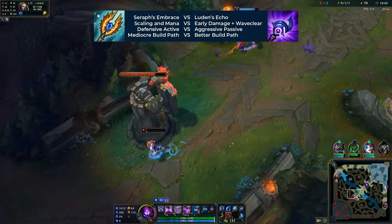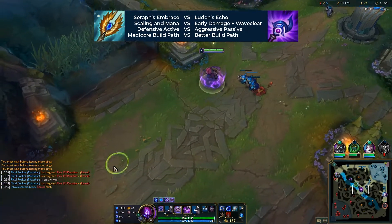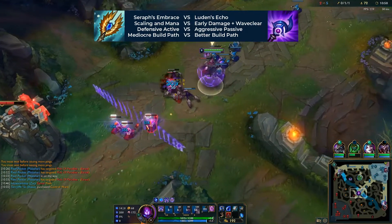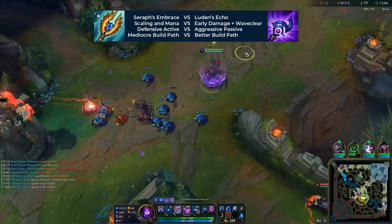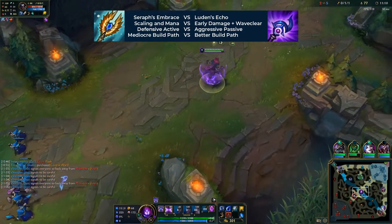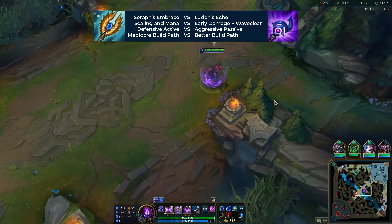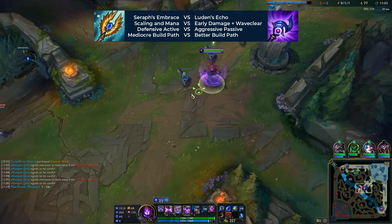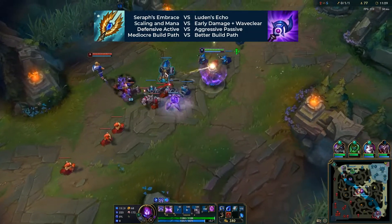If you're going against someone who will outscale you — like Kassadin — you need Luden's Echo to get ahead early and grab every advantage you can. Seraph's works really well with Gathering Storm, and Luden's works really well with Scorch. You unlock all of Luden's benefits immediately, making it great for lane pressure. Now that you know both items, let's talk about Malzahar's core items after your lost chapter item.